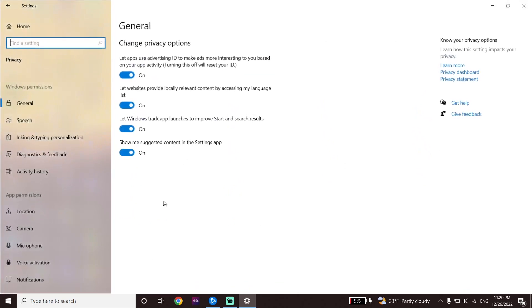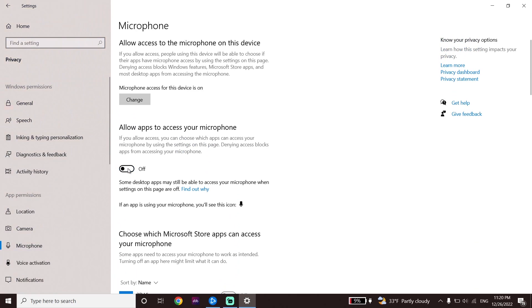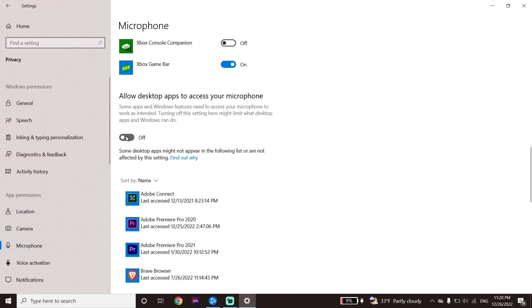Go back to Settings, select Privacy, and then select Microphone. Make sure to turn on 'Allow apps to access your microphone.' Then scroll down and also turn on 'Allow desktop apps to access your microphone.'